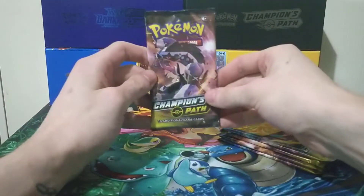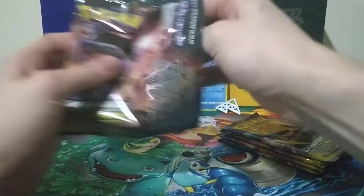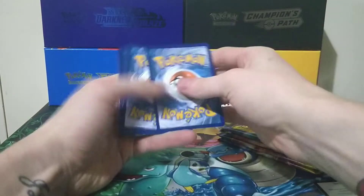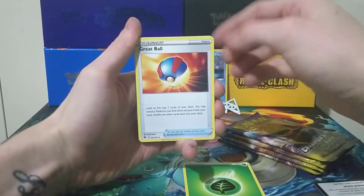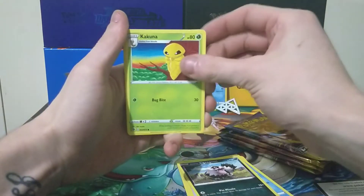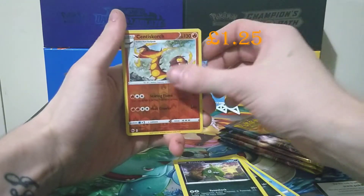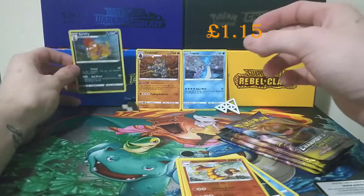So we have an Obstagoon pack to begin with. Inside the Obstagoon pack we have, as per usual, a code card — feel free to use that to get yourself a virtual pack of Champions Path. We begin the first pack with a Grass Energy, a Great Ball, Rotom Phone, Malamar, Carvanha, Galarian Zigzagoon, Kakuna, Rolycoly, Trubbish, a Reverse Centiskorch, and a Holo Sableye. Not so impressive — quite a common pull, but nevertheless.